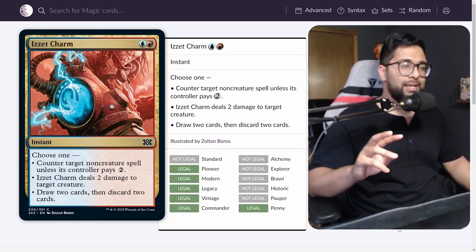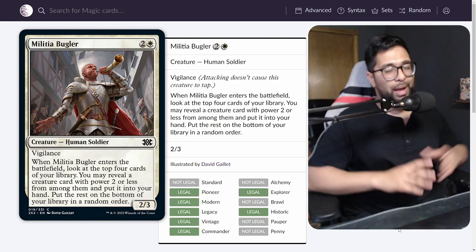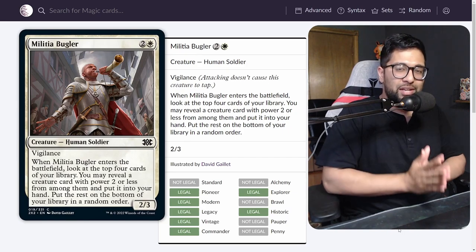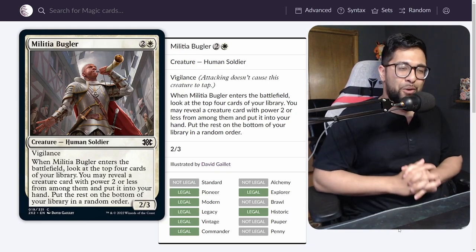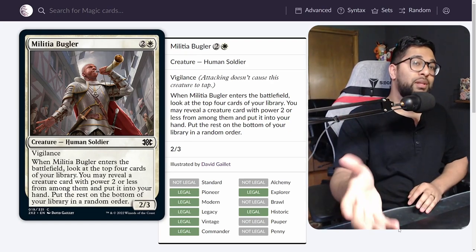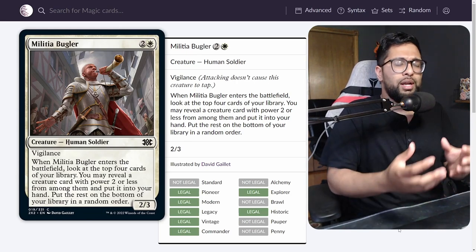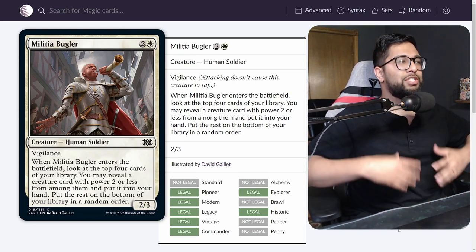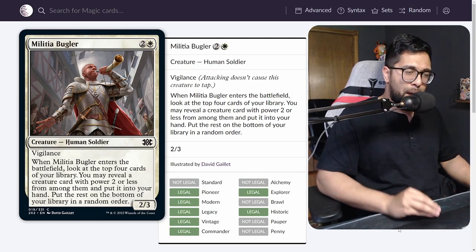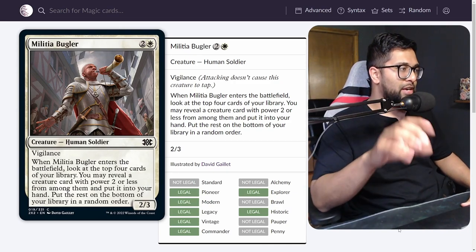On to number 2 — I secretly want to believe this is number 1, but the actual number 1 is going to be a bit obvious. Militia Bugler received a downshift; this card is now Pauper-legal. For many Modern Humans players, you might be familiar with how insane this card truly is in terms of a mid-range piece giving you more options off the top of your deck. It's a great way to come back from a board wipe or removal. Let me read the card: when Militia Bugler enters the battlefield, look at the top 4 cards of your library, reveal a creature card with power 2 or less, put it into your hand, and put the rest on the bottom in any order.